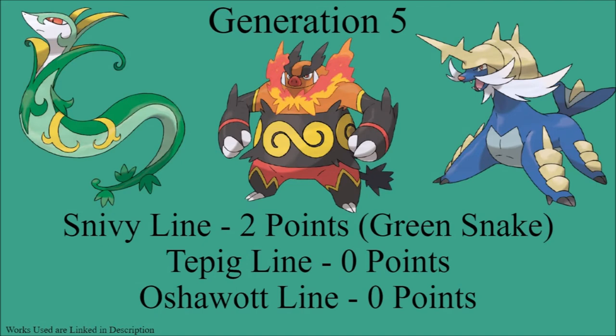On to Generation 5: Snivy's line gives it two points for being a green snake, which can be found in the New York area. Tepig's line gives it zero points — the specific breed of pig it is based on is a British-originated pig, and wild boar are not found in the New York area either. Oshawott's line also gets zero points — it is specifically a sea otter in its earlier evolutionary stages and then becomes a sea lion, neither of which can be found in the New York area. So Generation 5 has only two points total.